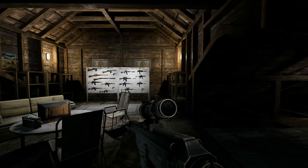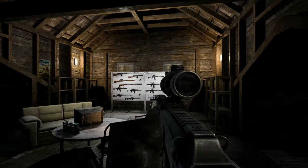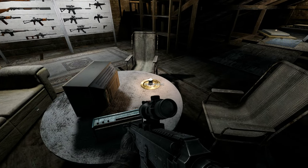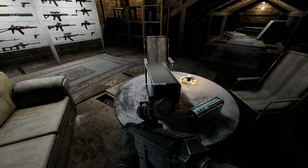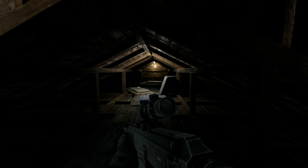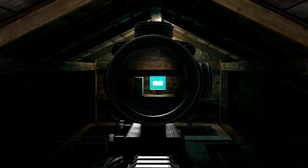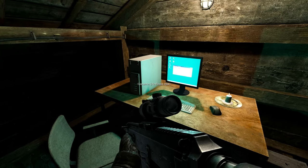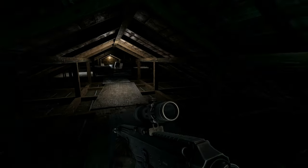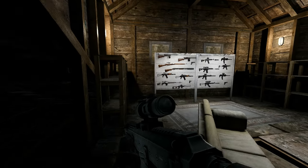Welcome to the attic. This is considered the safe zone. We've got a radio, a television we currently cannot use, some sleeping gear down here which I think will be used later to cycle between day and night shifts. There's also a computer over here we can interact with — it currently says no floppy disk. I'm not sure what that's going to be used for. I've got some hours in this game so far and have not come across any floppy disk yet.